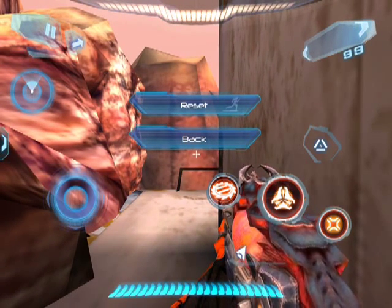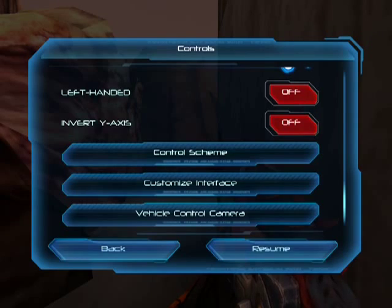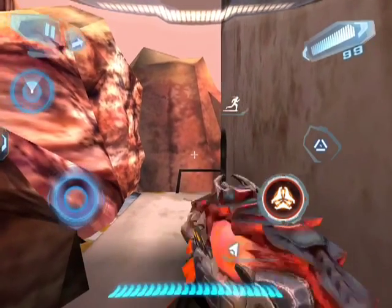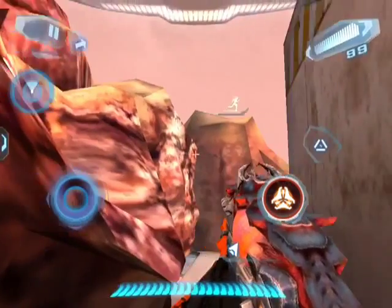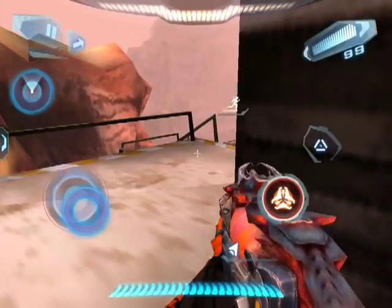You can even look around while you're doing it. Up at the top right, the reloading button and the radar and the pause and everything — you can't move those. But the essentials, you know, the aim, shoot, sprint, jump, move, de-stick, and everything — they're all moveable.